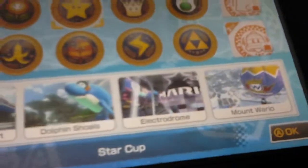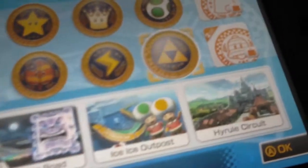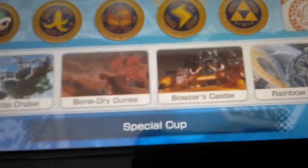Hold on, let me count it. Put four races on it. Since there are three Rainbow Roads: first, play Electrodome; next, play the Nintendo 64 Rainbow Road; then play the Rainbow Road in the Wii U; then finally, play the Rainbow Road from the SNES.